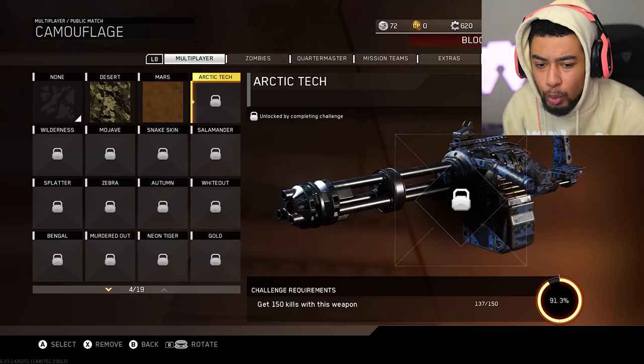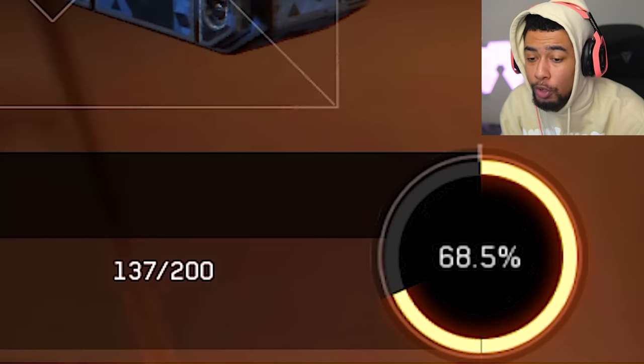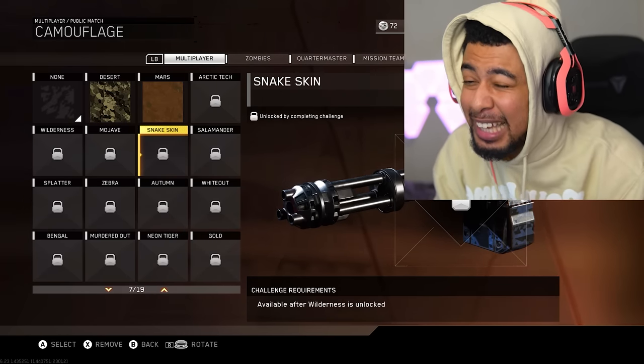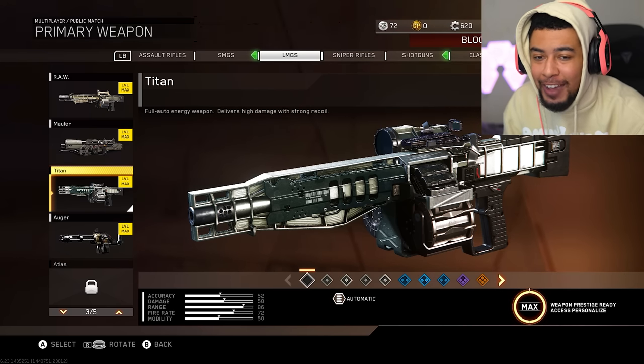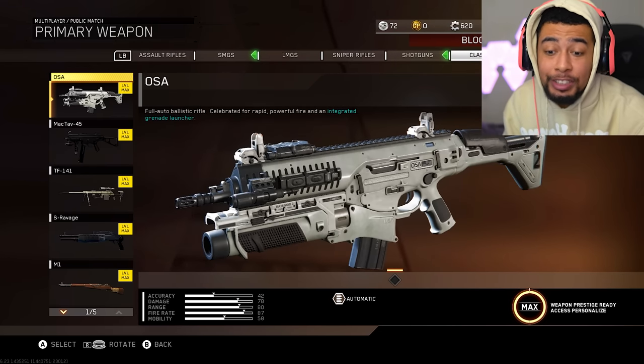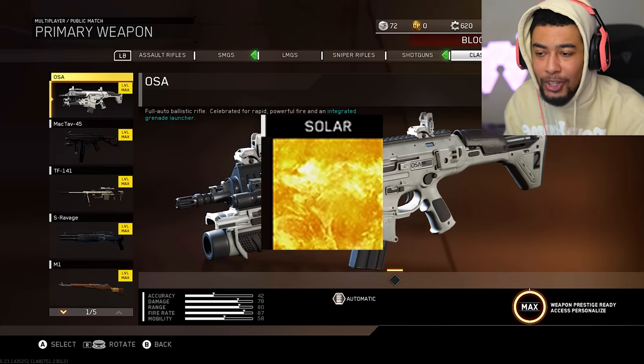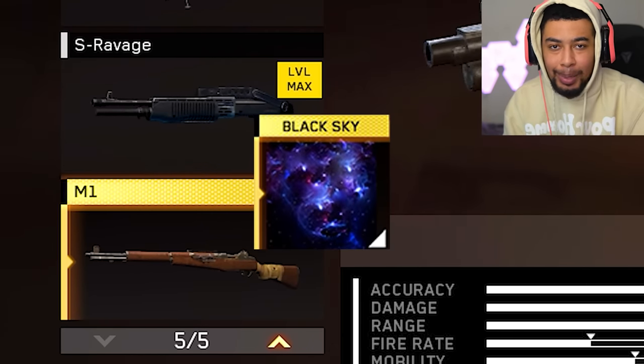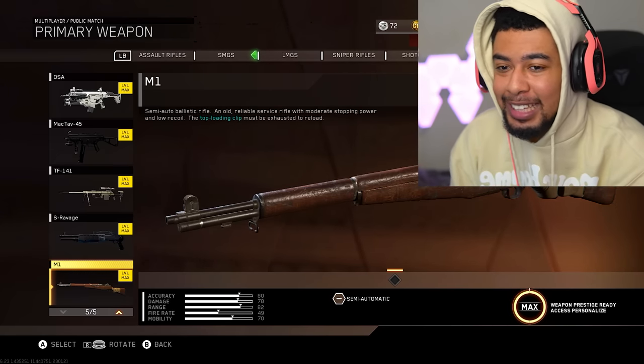I've only got a certain amount of kills with it — I need to get 200 kills with this weapon to unlock the next camo challenges, which I believe are headshots. In this game you have to get Diamond for every weapon to get the Solar camo, and then if you've got all of those weapons done you would then get the Black Sky camo, which I thought was really sick.